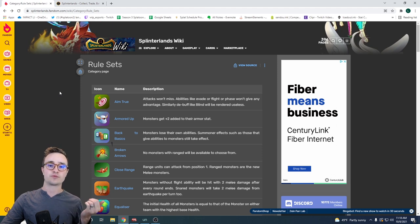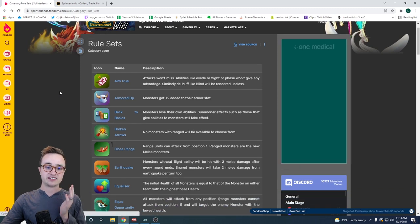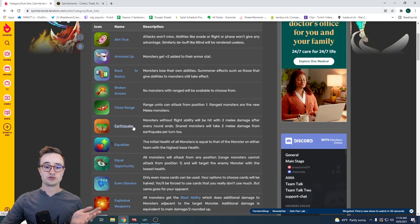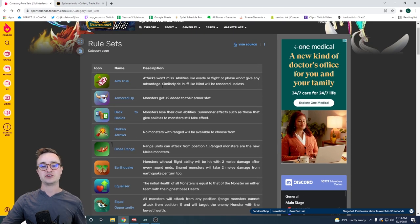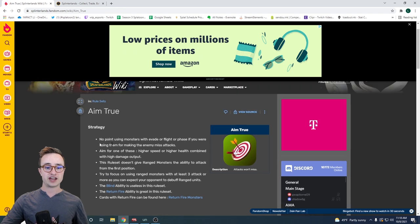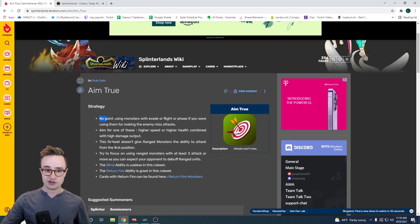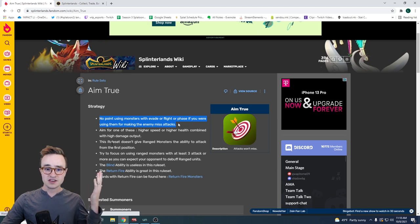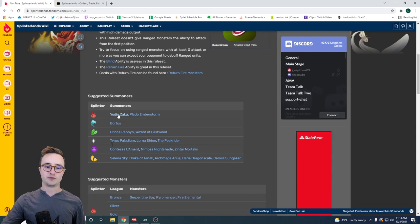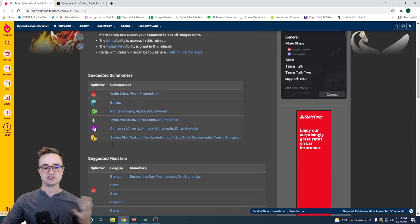This website gives you all the rule sets. If you're only used to playing in Novice or Bronze 3 where rewards are small, and you've seen my guides to rank up into Silver, you're going to be facing all these rule sets now. You can see them all here, and you can even click on some of them — they give you a little strategy guide. For example, Aim True says no point using monsters with Evade or Flying because you won't be able to dodge shots.